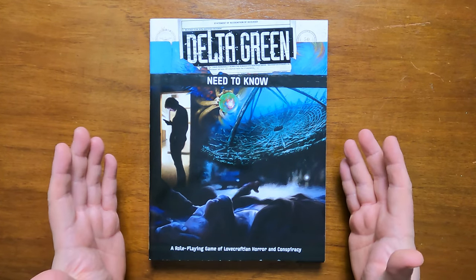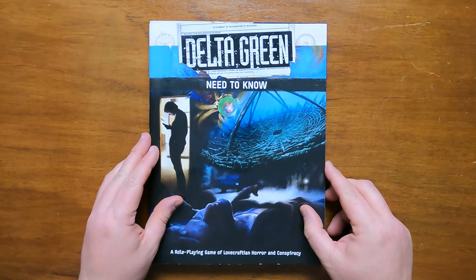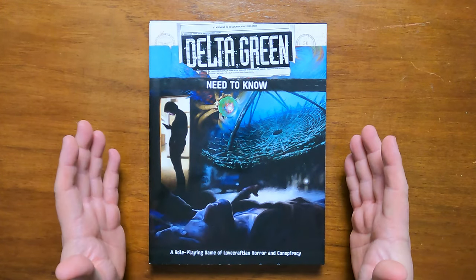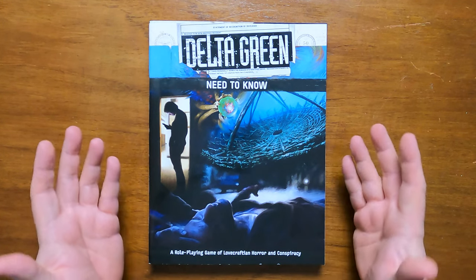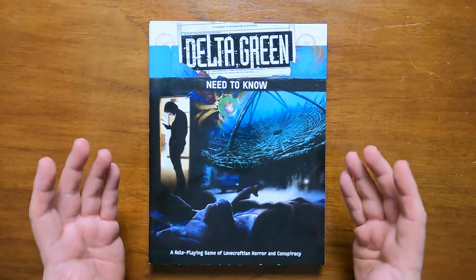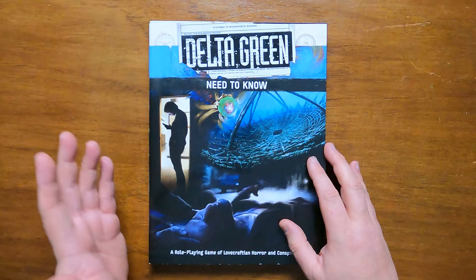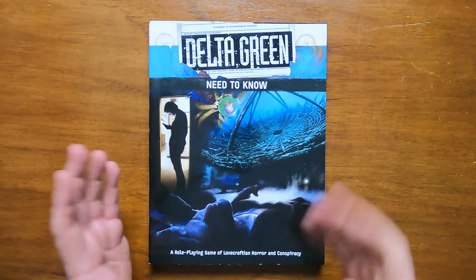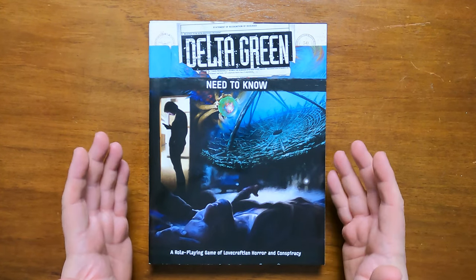Today's review is 2016's Need to Know and Handler's Screen for Delta Green the role-playing game by Arc Dream Publishing. This was literally the third video I ever made for my channel and upon reflection I feel I should have gone into the starter scenario, Last Things Last, as I have since learned from many players that this was the first exposure they had to the grim world of Delta Green. Additionally, I think enough time has passed now to safely say that it isn't new anymore, so spoilers wouldn't necessarily be considered red hot for this product.